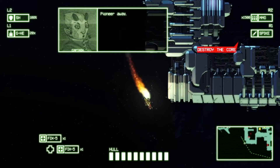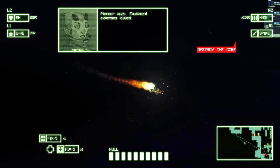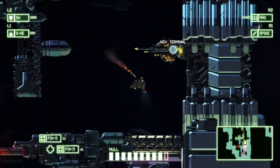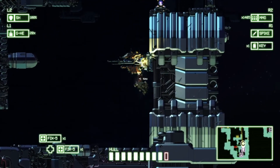Pioneer way. Equipment expenses logged. Start mission clock. Take out that core and make it the money. Key code — recover.